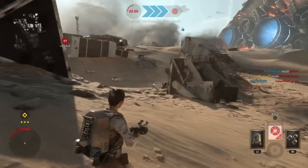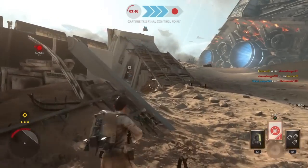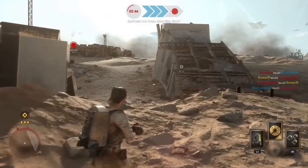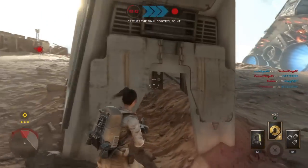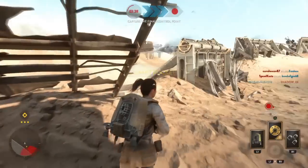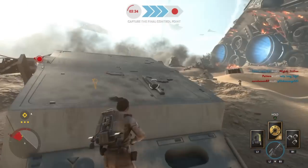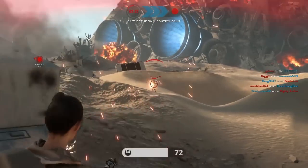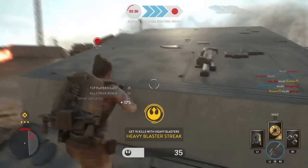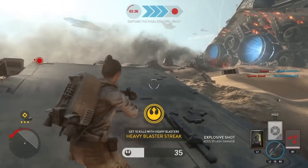Situational awareness is hugely important in any shooter game. It simply means paying attention to what is going on around you. An example of being situationally aware is staying near cover. At no time should you ever be in the open unless it's moving from one cover to another. Walking in the open or standing there shooting enemies is just going to attract attention and get yourself killed. Be aware of where you are on the battlefield in relation to the enemies.